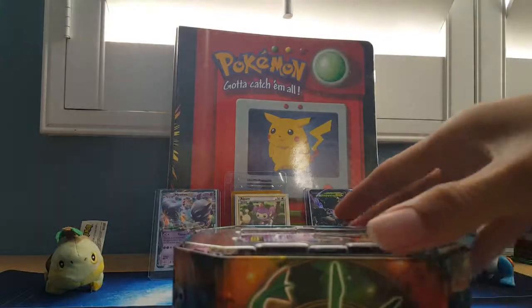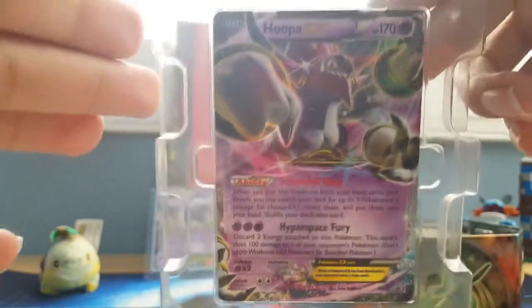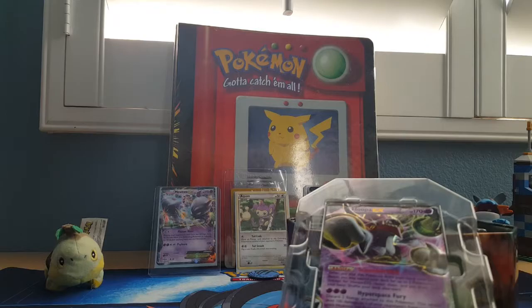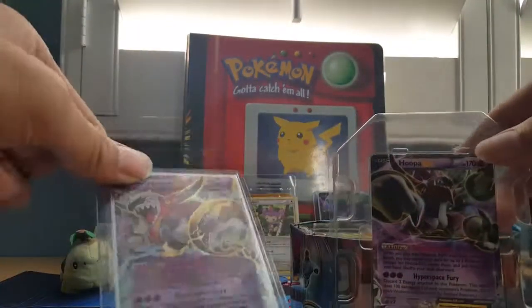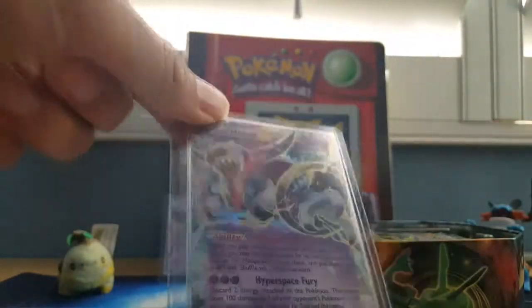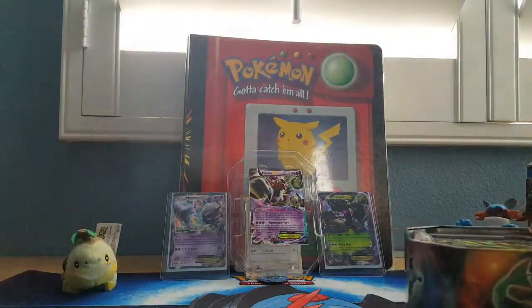Hoopa EX — pretty cool. So this is the Hoopa EX promo. Actually, this is the Hoopa EX — the regular Hoopa EX. Turns out the Hoopa EX promo number is 71, and it's the same exact card — same attacks — as the Hoopa EX from Ancient Origins. That's really interesting. I'll just put this in the back here for now; I'll sleeve it later because I don't want to ruin the card.